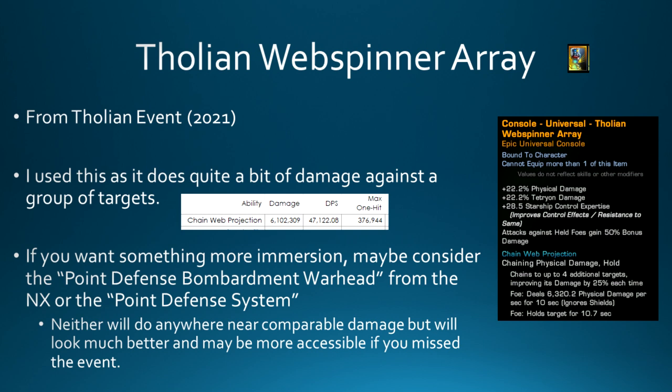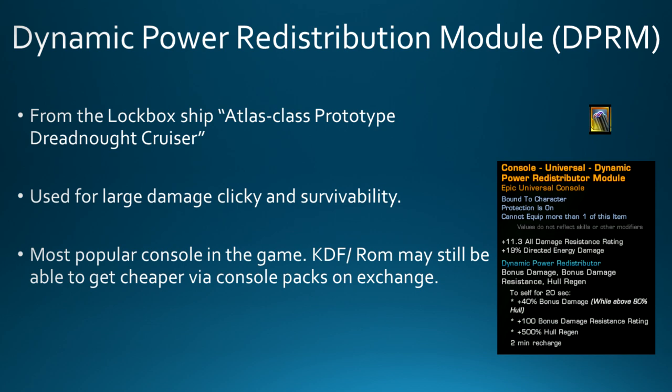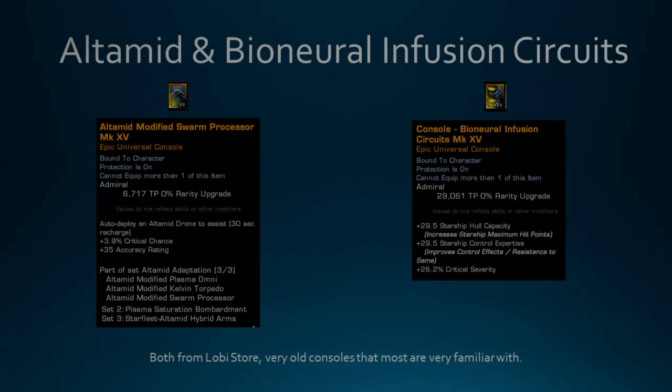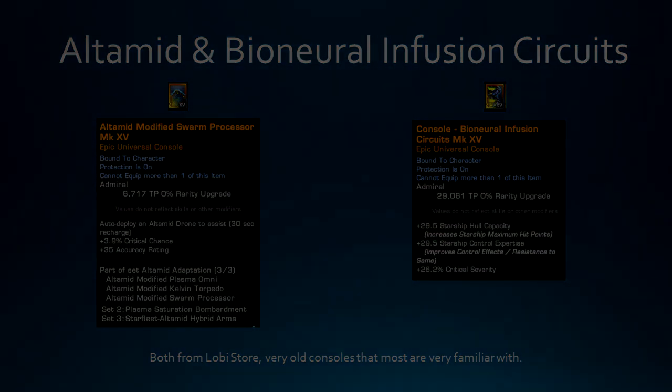If you want something more immersive for this ship, consider the point defense bombardment warhead from the NX or the point defense system from the Heavy Escort Carrier. Neither of those will do anywhere near that level of damage, but they'll be more accessible if you missed that Tholian event. The next console is the DPRM - it is a very nice damage clicky and provides a lot of survivability while it's active. Then the Ultimate and Bioneural Infusion Circuits - both are low B consoles. The Ultimate is part of the three piece, gives a lot of crit chance. Bioneural Infusion Circuits gives some crit severity.